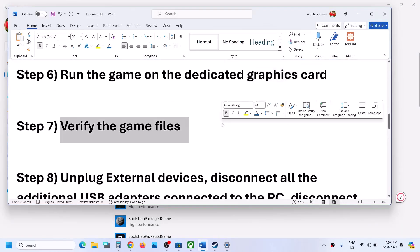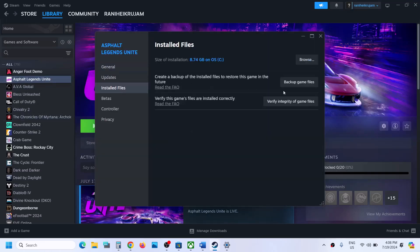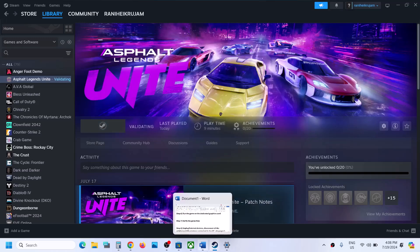The next step is to verify the game files. Right-click on the game, select Properties, go to the Installed Files tab, and click 'Verify Integrity of Game Files.' Once verification is 100% complete, launch the game and check.